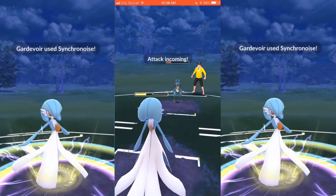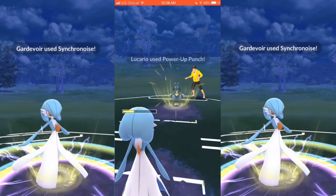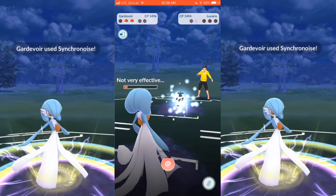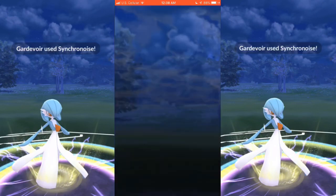I bring back Gardevoir and basically try to finish off Lucario with Charm. He's able to get off a Power Punch, but because it is Power Punch, it's not really going to do anything against Gardevoir. I end up taking that game as well.